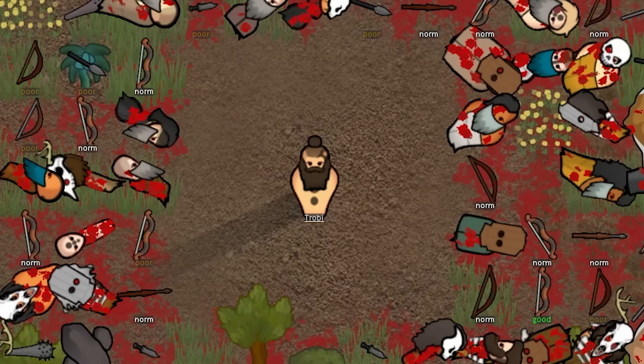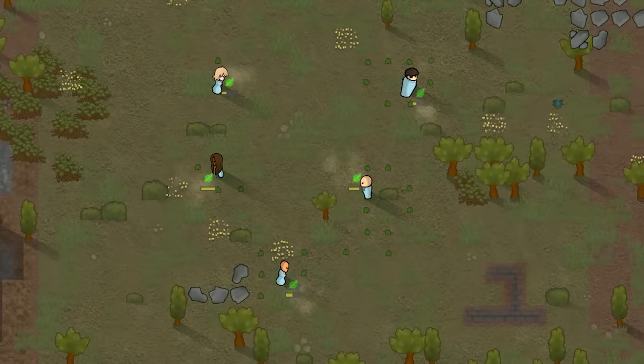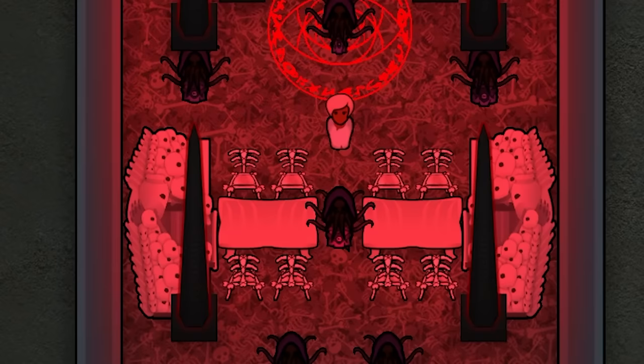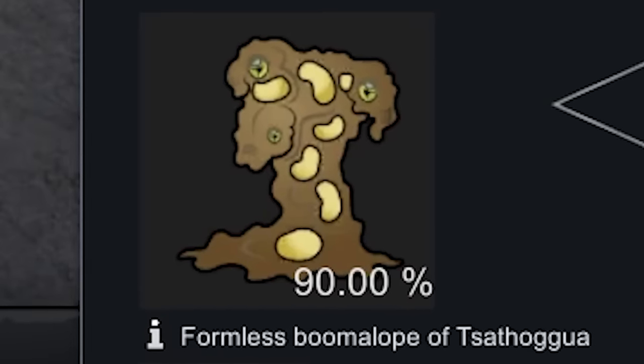RimWorld is a game of kindness, peace, and above all, community. But today we're going to be taking a slight detour from the traditional RimWorld experience by making a hotel for the Dark Gods — fully stocked with state-of-the-art facilities, friendly biological monsters, and crippling insanity — as we set out to summon Cthulhu and end the world.